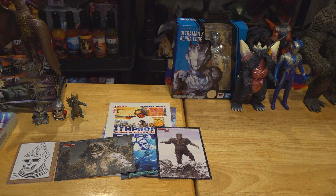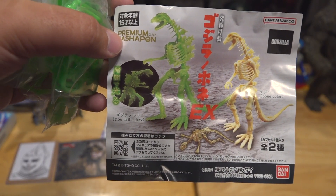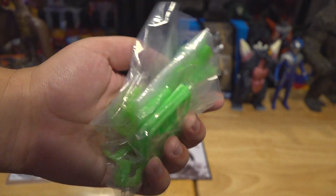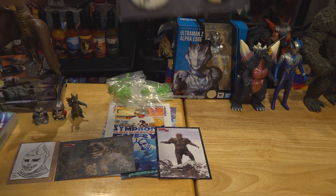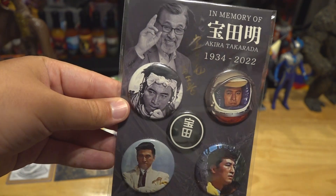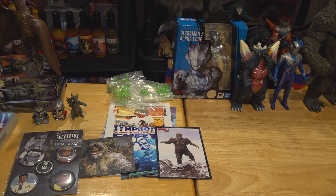One of my other top finds of the convention — I think to my knowledge there are only two booths that had this specific gashapon — it's the Godzilla skeleton gashapon, the glow-in-the-dark green one. I got this in the autograph room with Takarada's children, who had some things up for sale, and this was one of them at a great price — $25, a lot better than what you'll find online. Also in the same room I got the in-memory pin set of Akira Takarada for $20, signed by both his son and daughter. Very cool and very sweet getting to talk to them.